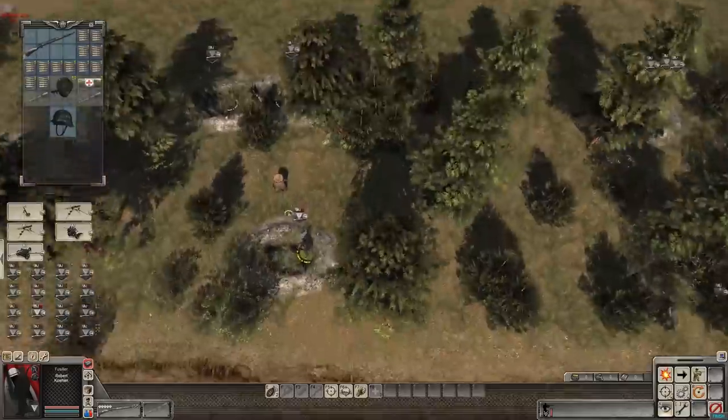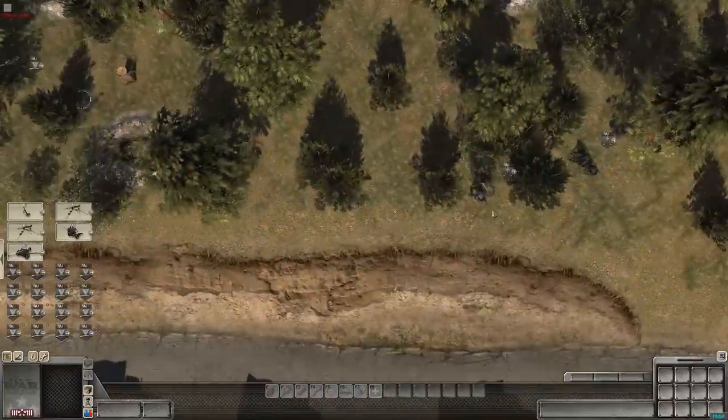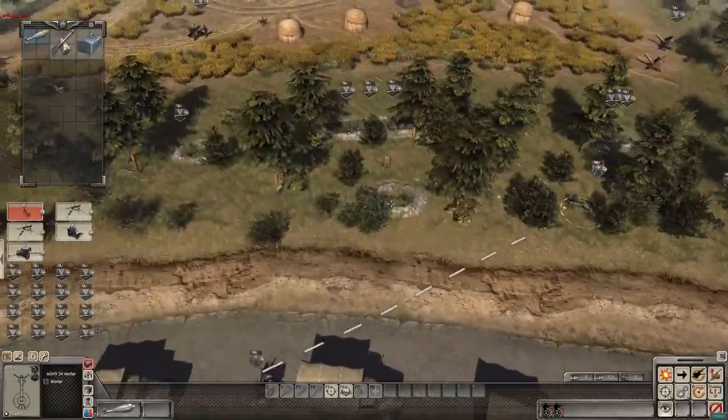The position for the mortar is also ready. Let's get more soldiers in the trench and get the mortar over here. We're going to double right-click in order to have them pick it up and they'll automatically go in that direction.